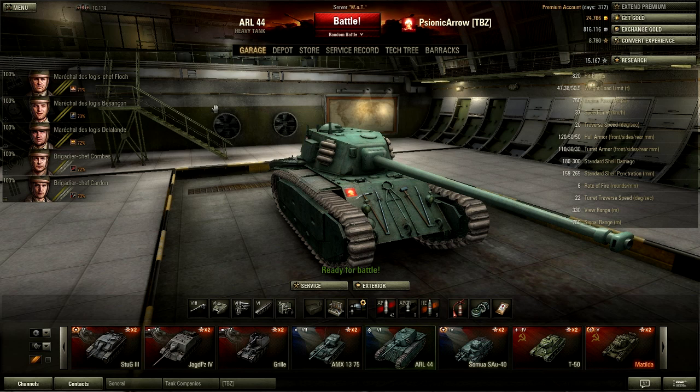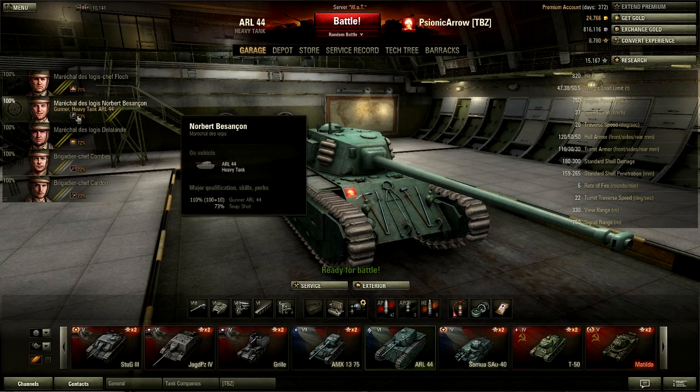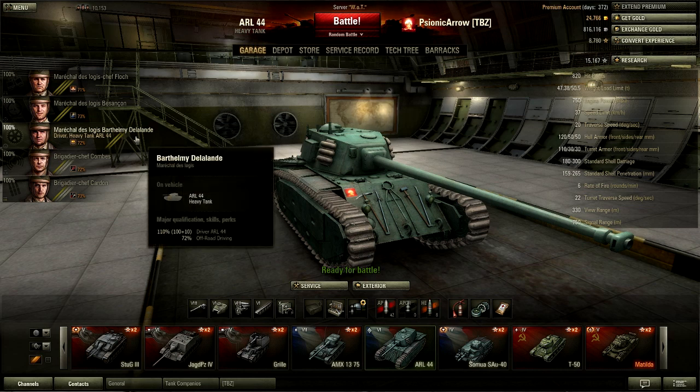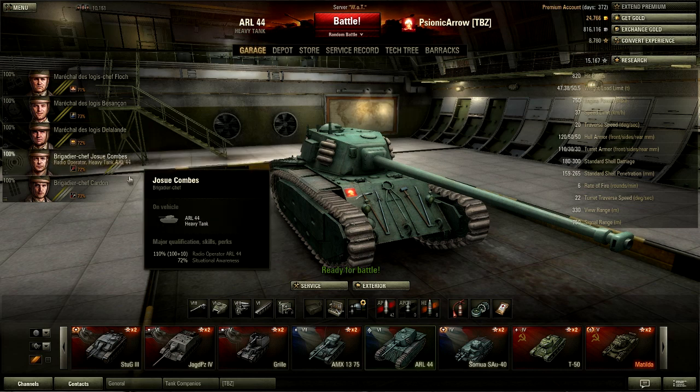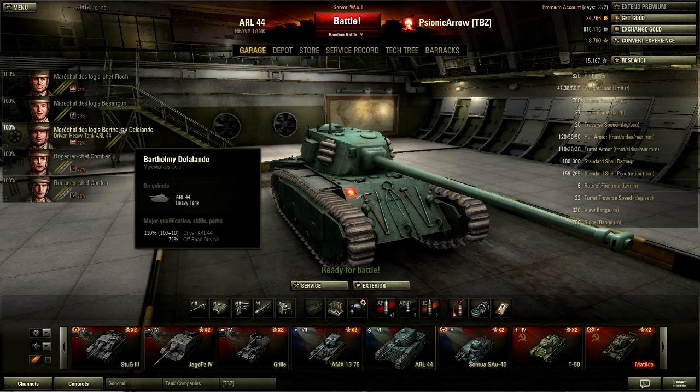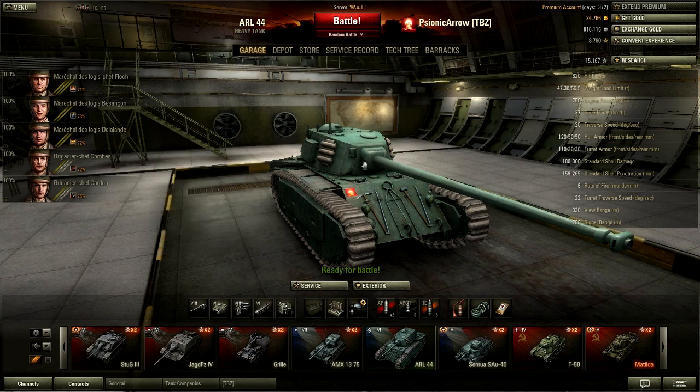On to the crew — 100% crew. I've got the Commander training in Mentor, the Gunner in Snapshot for turret rotation. You can get circled in this tank, and it's not a fun prospect because you have no armor on the sides. So I put on off-road driving, situational awareness, and repairs. Off-road driving benefits this tank more than anything else, because you're going to be driving on rough roads in some maps and smooth roads in others — you just want to stay mobile.